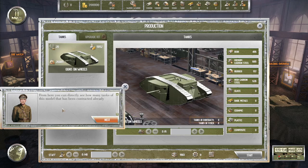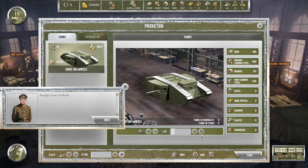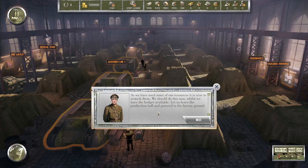From here you can directly see how many tanks of this model have been contracted — in fact, zero — and the number of tanks currently produced and waiting for shipment to the customer. After the model is selected you can assess the material and production cost. Let's produce a single unit for marketing purposes. I don't want to skip this tutorial — everyone's in, so it'll take five days to complete this tank.